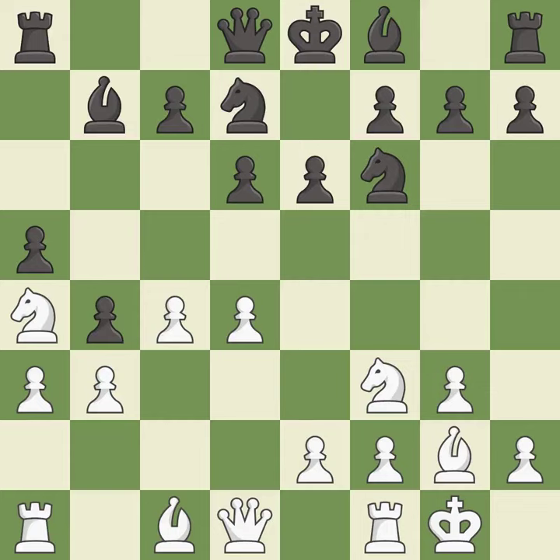Castling gets the king to a safer square, out of the center of the board, while also developing a rook. Castling kingside tends to be safer because the king is further from the center. This overlooks an opportunity to develop a bishop off its starting square — it is an inaccuracy.